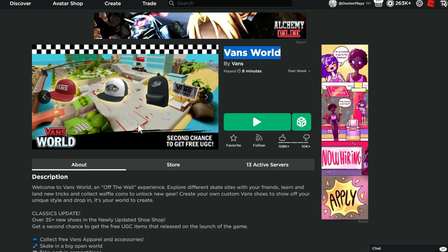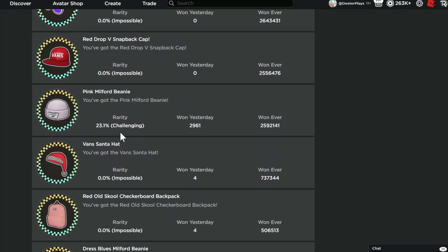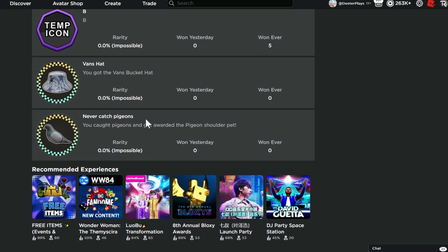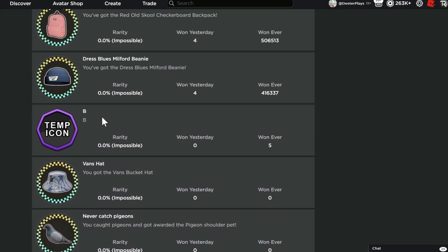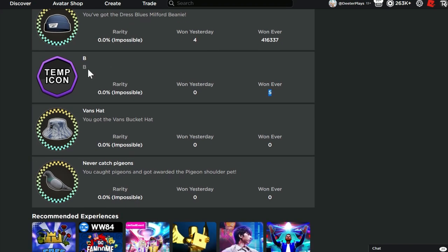The game link is in the description of the video. If we scroll down here, you can see that yesterday they gave us a second chance to get the pink Milford beanie. It looks like today we're able to get the black and white trucker hat. Then it seems like all these other items that we weren't able to get in the past — it sounds like they're going to be releasing those. If we scroll down and look at all these other badges, there are a couple indicating new items are coming. There's a Vans bucket hat which looks pretty cool — that's probably going to be a free item we can get in the future.